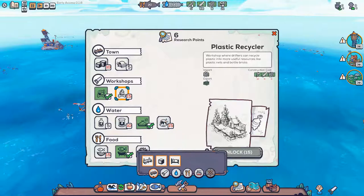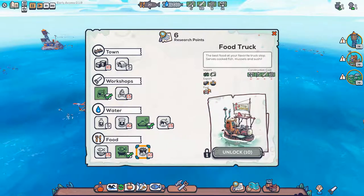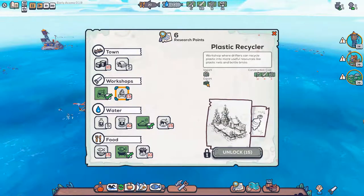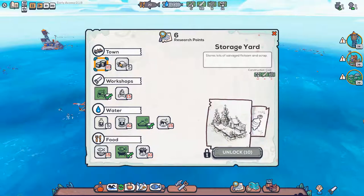Let's look at research. Bigger storages would be nice but not that important — we can just build many small ones. I think what I want to do is make a food truck. Or a fishing hut, but the fishing hut requires a plastic recycler as well, which we can't really afford right now. We have six research points and I'm guessing we'll get six more, so we'll be up to twelve, which will allow us to make the food truck or a water container.